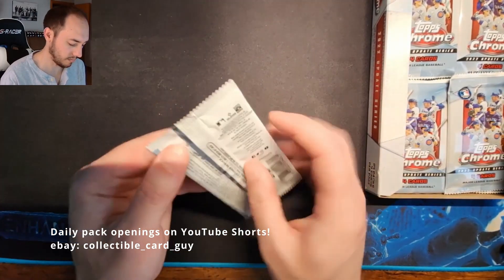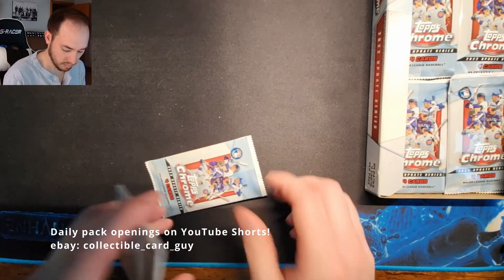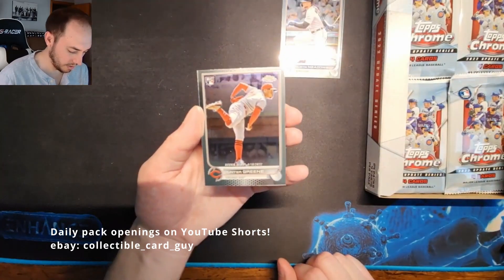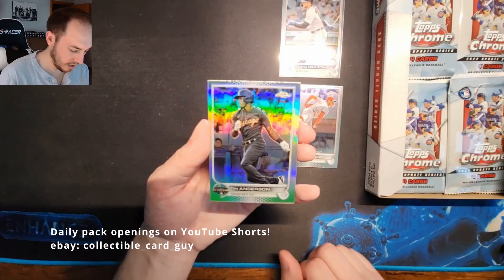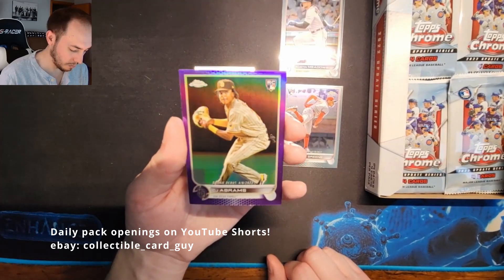Pack seven: Austin Meadows, Hunter Green Rookie Debut Rookie Card, Tim Anderson All-Star Game Insert, and a CJ Abrams Rookie Card Purple Refractor.